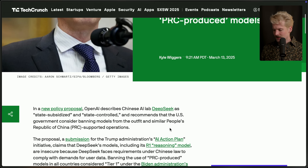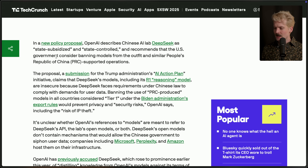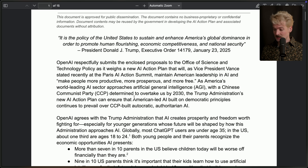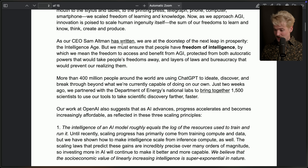Sam, why are you doing this to us? In a new policy proposal, OpenAI describes Chinese AI lab DeepSeek as a state-subsidized and state-controlled operation, and they recommend that the U.S. government consider banning models from the outfit in similar People's Republic of China-supported operations. If this proposal was them suggesting they ban access to their platform and services, I could theoretically see it — but that is not the recommendation in here. I want to read this to be 100% sure. There are some fun numbers in here, actually.